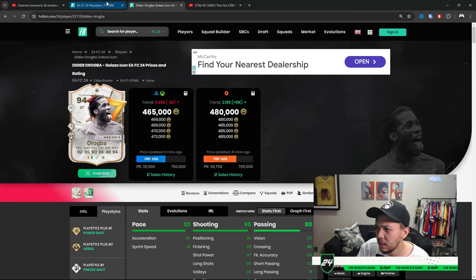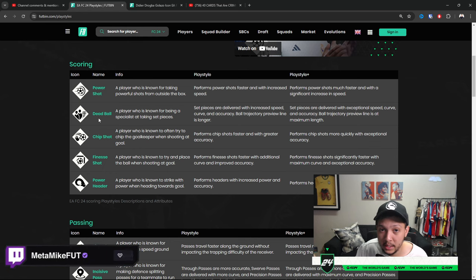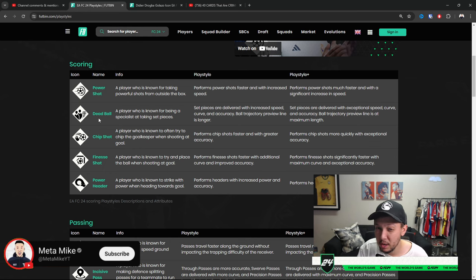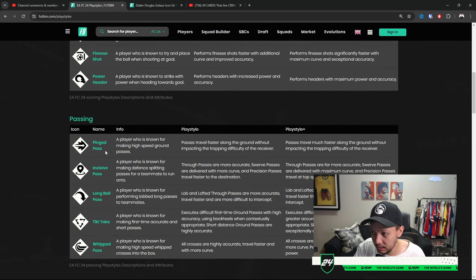Moving on to midfielders — leave in the comments your favorite playstyle. Dead ball plus is an alternative option; not top five for midfielders but very nice for corners and set pieces — free kicks go in eight times out of ten with dead ball. For midfielders the top playstyle pluses are ping pass, incisive pass, press proven, tiki taka, and long ball pass.